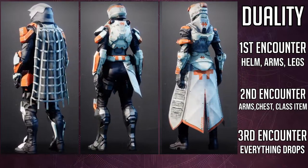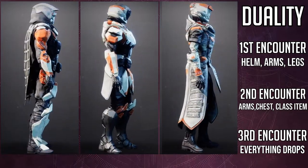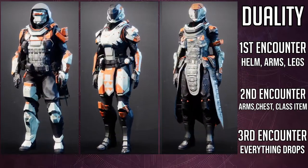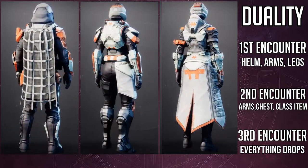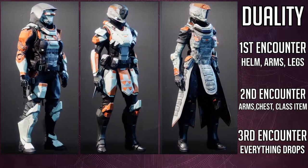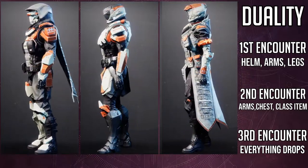I think the Titans just overall got the best pieces from this whole set. For the Warlocks, I think the boots are very boring. I'm going to be real with you guys — it's very, very boring. I feel like they needed maybe a little bit more pouches, a little bit more plate armor. On the actual feet and calves it looks really cool, but the knee pad is pretty disappointing, and the thighs just feel very anticlimactic.